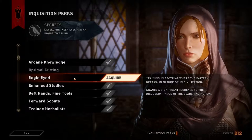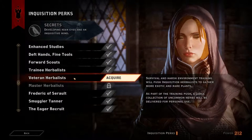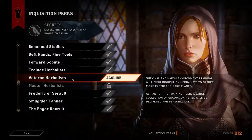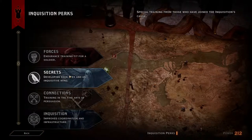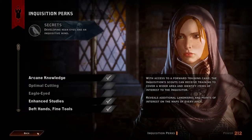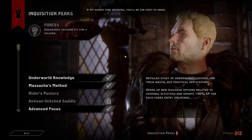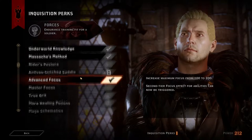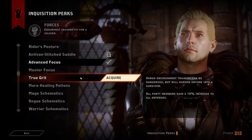Eagle-eyed — significant increase to the discovery range of the searching action. That might not actually be a good thing. Let's check Forces. What the? If my agents find anything, you will be the first to know. Master Focus — third tier focus effects, that's not too bad.